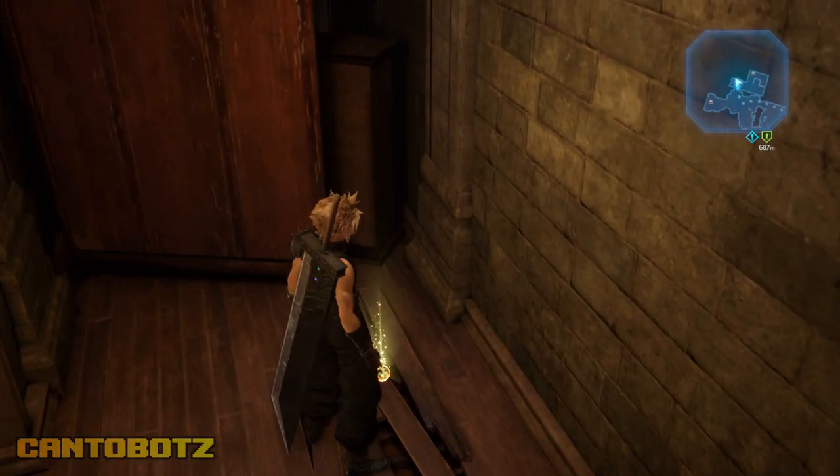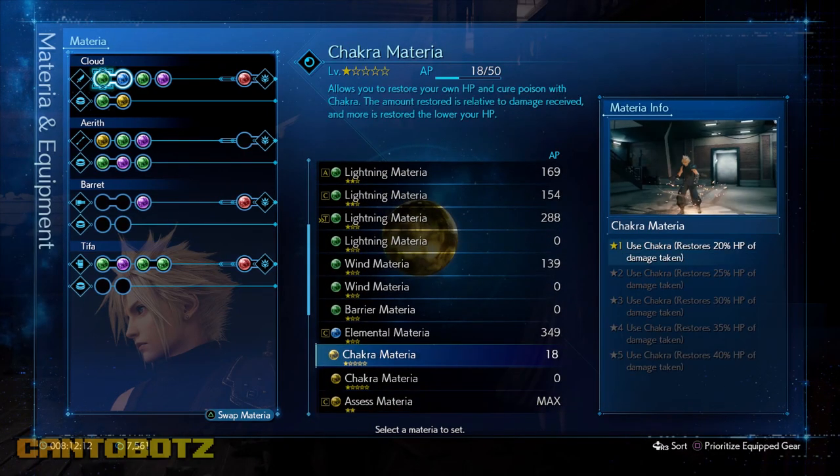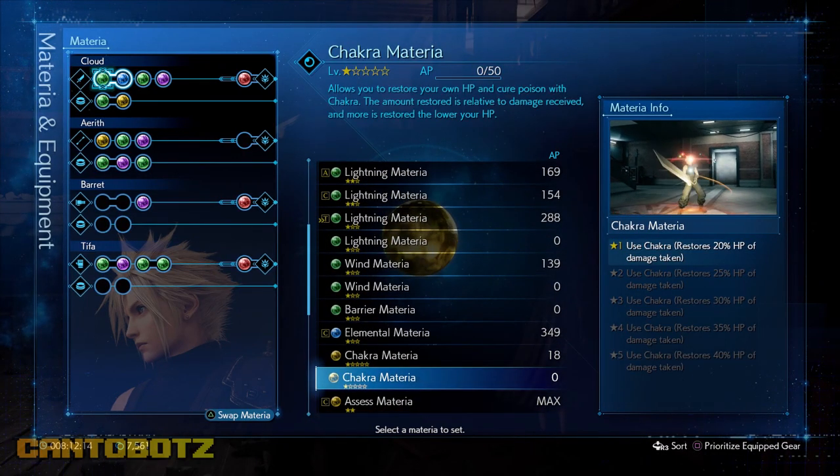So what did we get? The Chakra Materia. This is the same one Tifa has when she joins your party — so what will they do with yours?